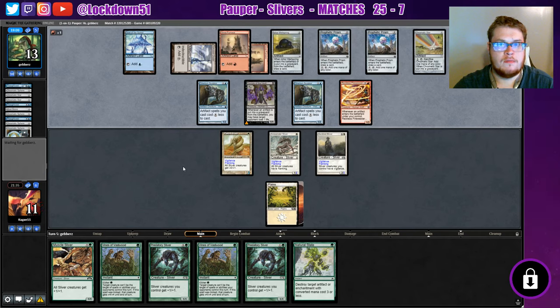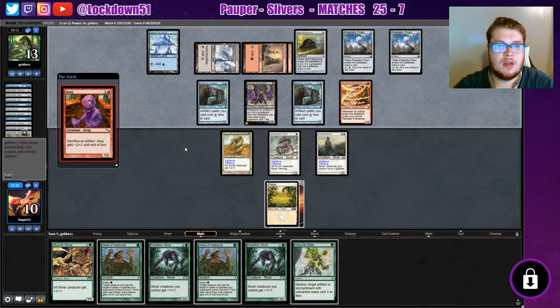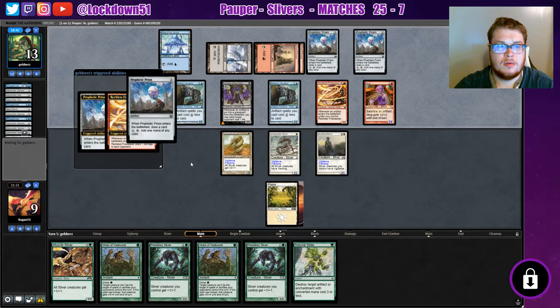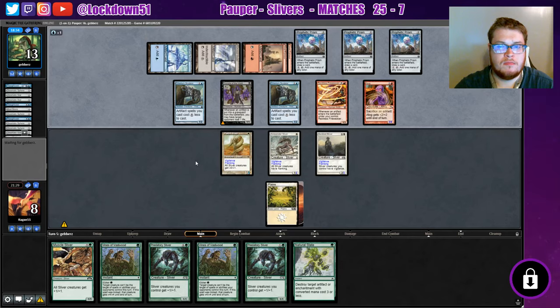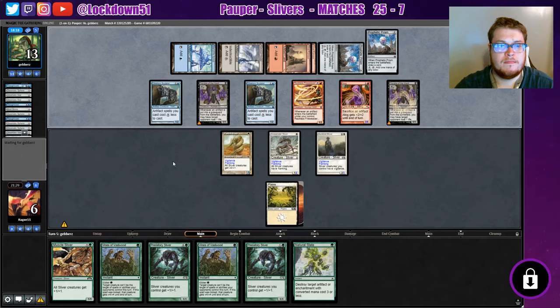I'm going to 11... 10. Good chance we may be dead — we're definitely going to be dead next turn. Can't do something here. They just have us dead. Yucky — that's not good. Everything gets sacrificed to Atog. Pretty cool.